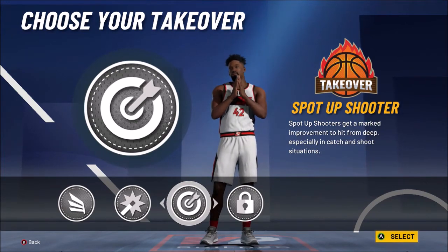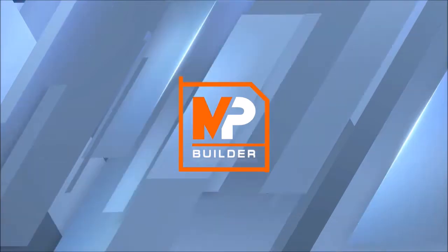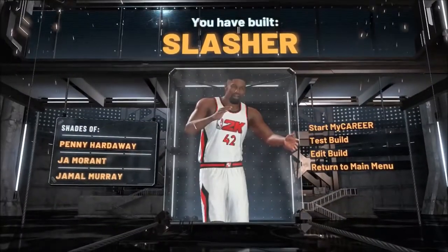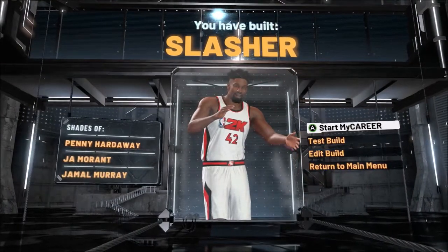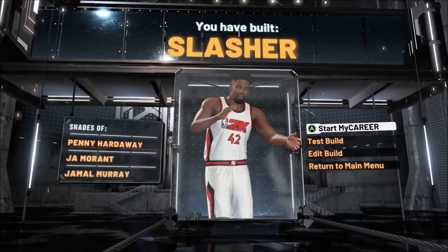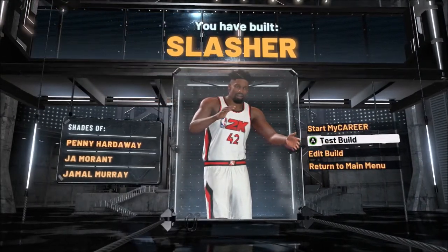The takeover you want to go with is Sharp takeover — of course, this is the most overpowered takeover in the entire game. We made a slasher here, but this build can shoot, it can get contact dunks when you get to 95 overall, and it keeps going up. Your attributes will go up so you get contact dunks around 97–98 overall. Now go to Test Build — I'll show you the badges.